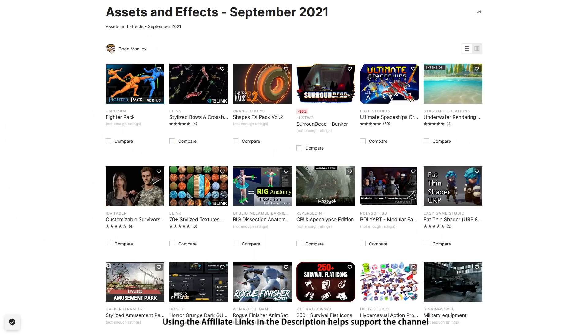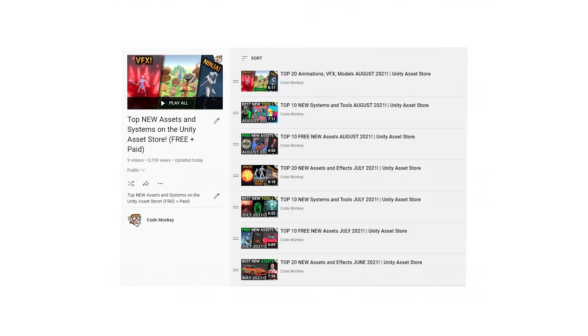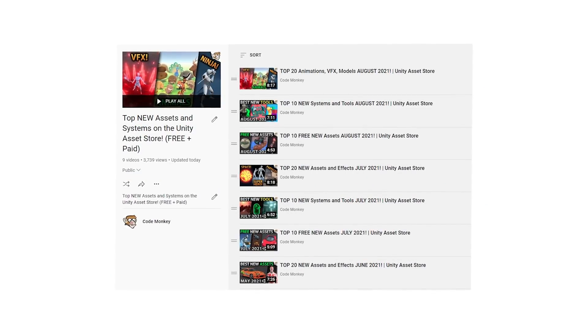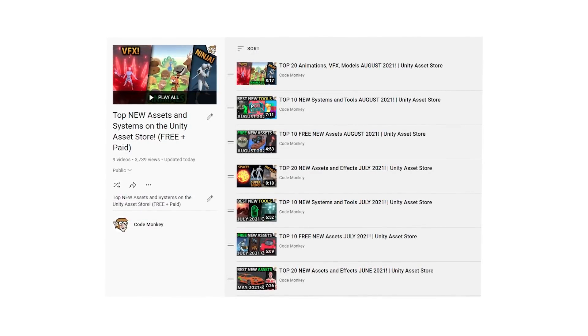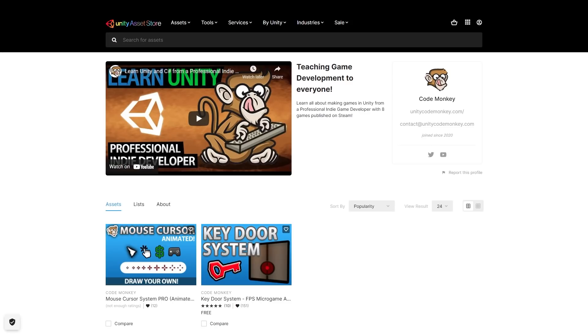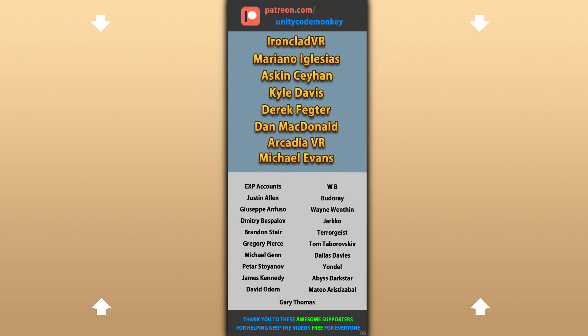Alright, so those are my top 20 new assets on the Unity Asset Store for August 2021! There's links to all of them in the description, and as a bonus you can use the coupon CODEMUNKY10 to get 10% off your order. Check out the full playlist to see more lists with both free and paid assets, and let me know if you pick up any of these and what you intend to do with them. Also check out my own free and paid assets on the store! Thanks to these awesome Patreon supporters for making these videos possible — thank you for watching and I'll see you next time!